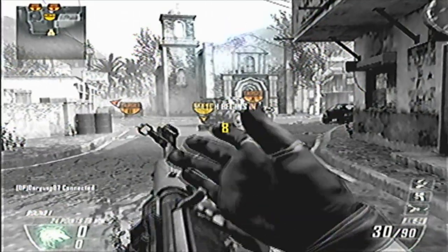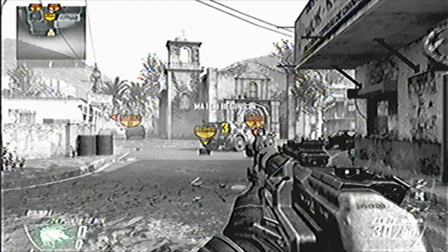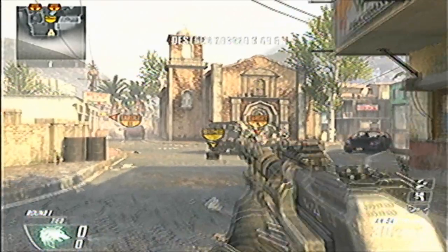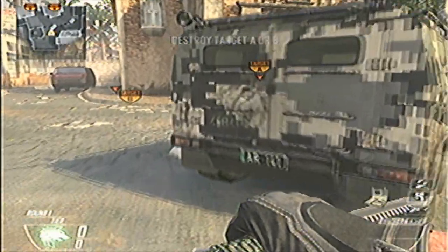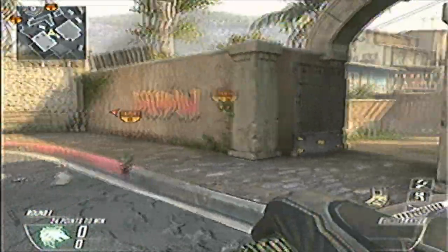It is a bit different from when I showed you the SMGs, but only one thing is different. When you start the match, for the diamond SMGs you don't pick up the bomb — but for the diamond assault rifles, you do pick up the bomb.